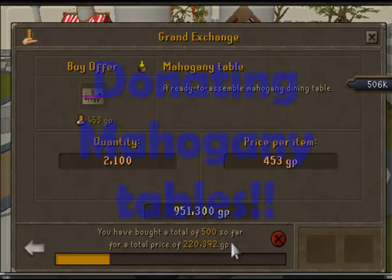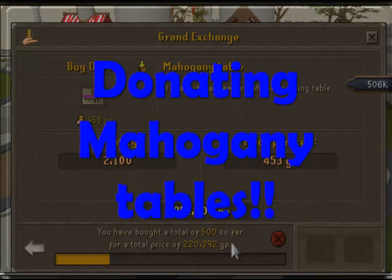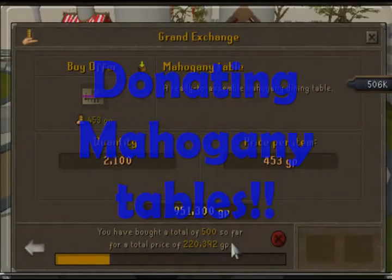Let's make some GP. In this money making guide we're going to be donating mahogany tables to Advisor Grim, who lives on Miscellania Island.